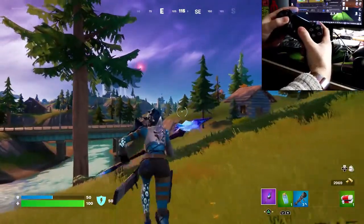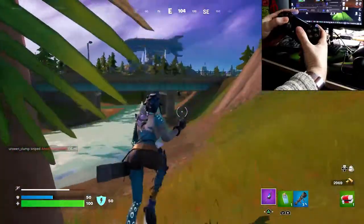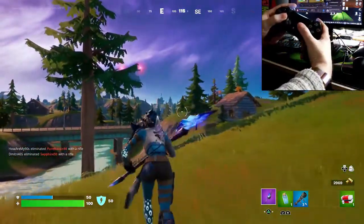Hello folks, right then. To perform a slide in Fortnite, all you need to do is press and hold the right analogue stick while going down hills, and that's all you need to do.